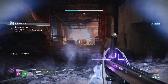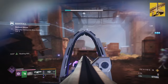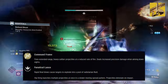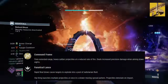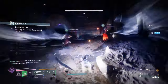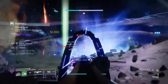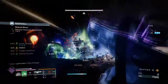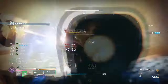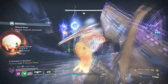Our second exotic is the Choir of One with its exotic effect, Command Frame, which states: it fires at extended range, heavy calibre projectiles at reduced rate of fire, and deals increased precision damage when aiming down sights. We have updated our Choir of One with the Substant Refit perk so that we can keep netting kills without the need of reloading. This is beneficial when ADSing, as ADSing already provides quite a bit of damage against a lot of enemies, so we can pretty much keep our finger on the trigger for as long as we like.